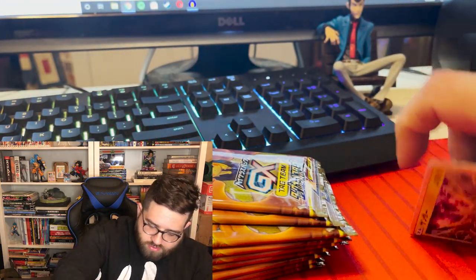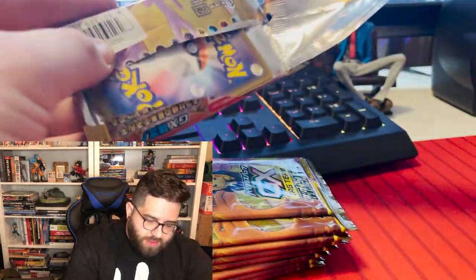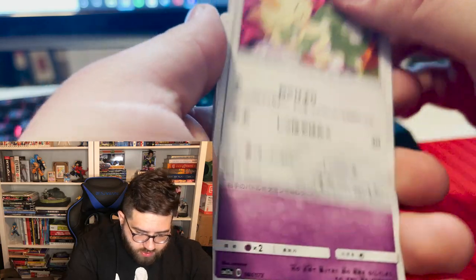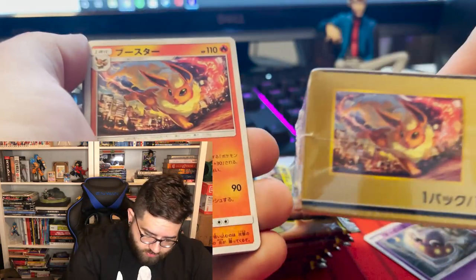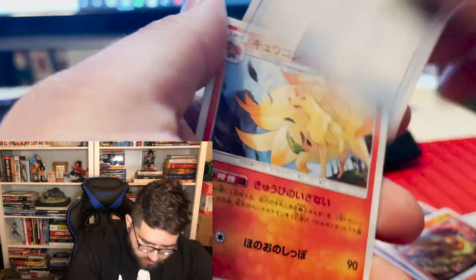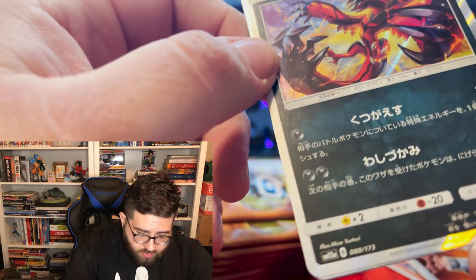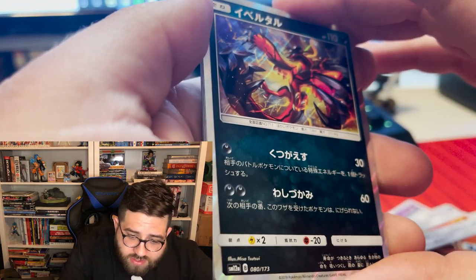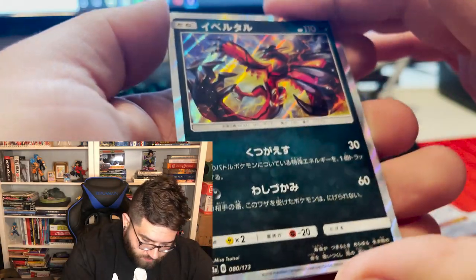I'll sleeve these guys. I'm just going to put them on the side for now because we do have a lot of packs to get through. There's a Meowth taking a nap. No idea who this book one is. Oh, it's Flareon — that's the pack art from the box! I'll be happy to have that one. Some bike going very fast. Ninetales, very cool. Spider-Man's Web Shooters, of course. And a holo — it's Yveltal from Pokemon Y. I'm actually currently playing Pokemon X for the first time, going back and playing the Pokemon games I missed.